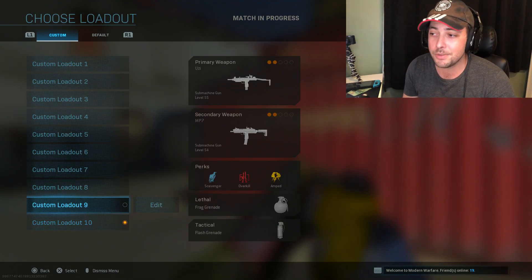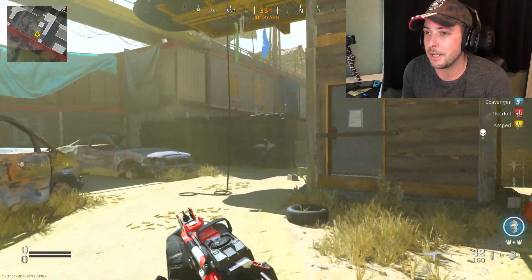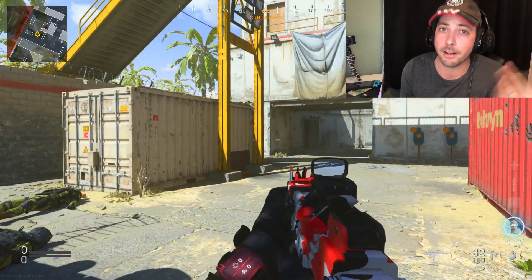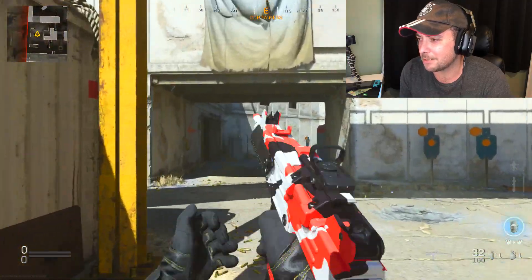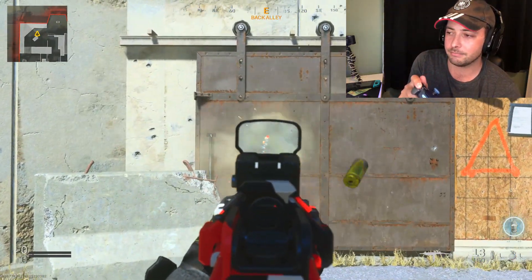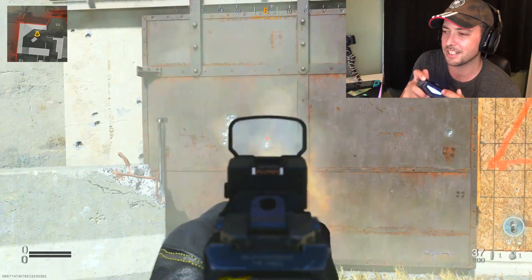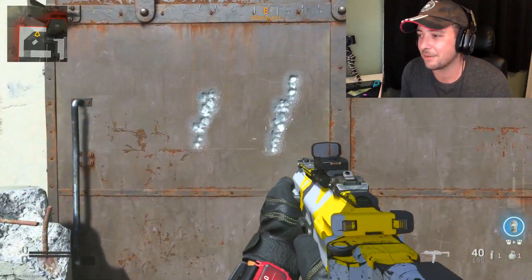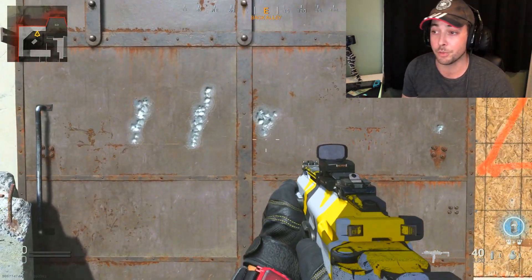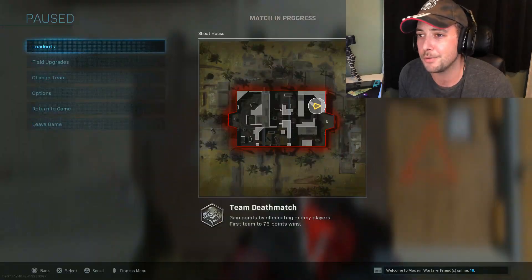Now let's switch over to the SMGs — we've got the Uzi and the MP7. The Uzi doesn't have that much kick; the Fennec has way more. Testing the Uzi — shooting without controlling — that's not that bad at all. I could work with that; I don't even need too many recoil attachments. Then the MP7, which might actually be a little worse than the Uzi — and it is, slightly. But when you control the MP7 very lightly, you really do not need to focus attachments purely on recoil control. The Uzi is even easier to control than the MP7, so we're still going to work with it.